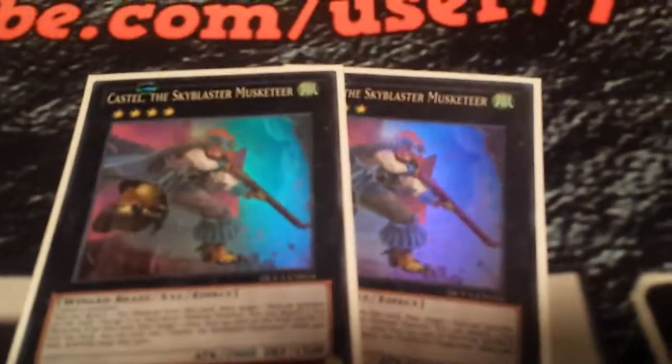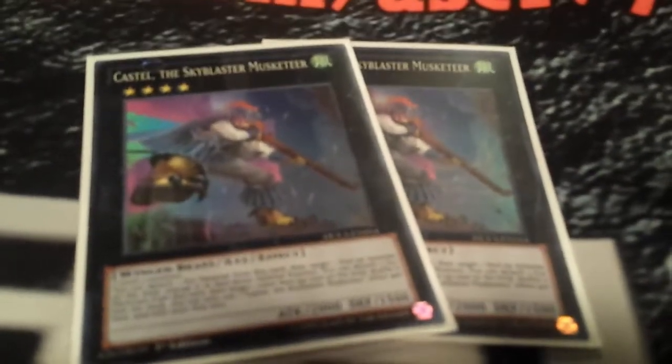Two Castels — Castel is really good, a lifesaver. When I'm not going for the full three level 4 rank play into Delteros, I can just go Altair summon Deneb, Deneb search another Altair which sets up next turn, then go into Castel. I can't attack but I can spin a card back to the deck — for example, spin a pendulum card out of the pendulum zone. I don't run Number 101 because I feel Castel can do the job, and I don't have room for both. I'm still debating the toolbox.